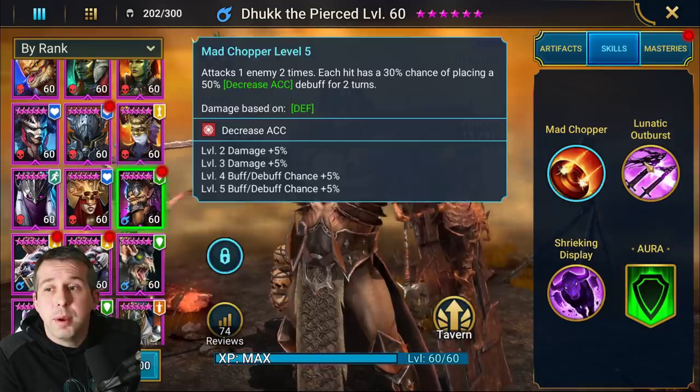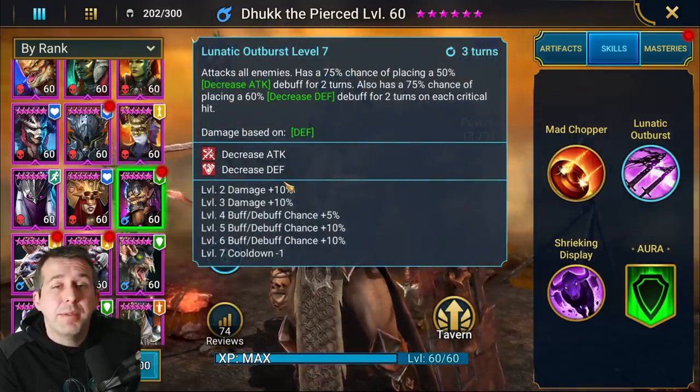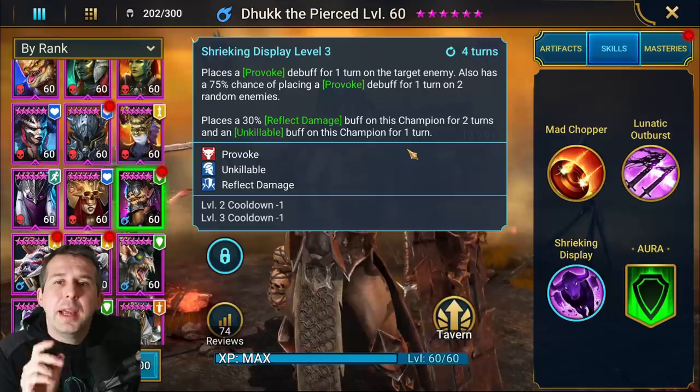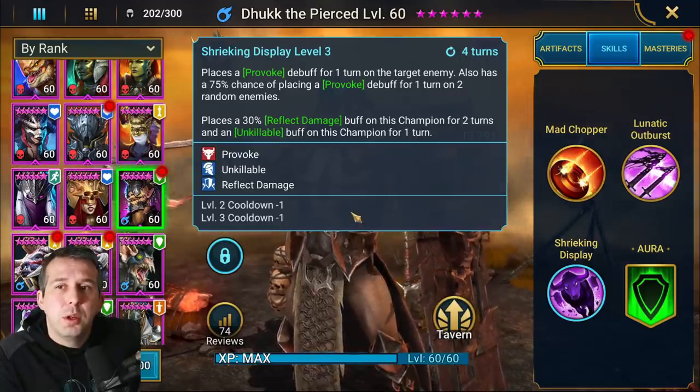For me, if his kit works well, this guy is actually an Ice Golem god. Decrease accuracy means you're not going to get frozen. Decrease attack means you're not going to take those big slams. Decrease defense means you're going to hit a lot harder. All of that kit is Ice Golem for me.